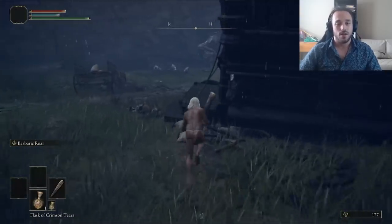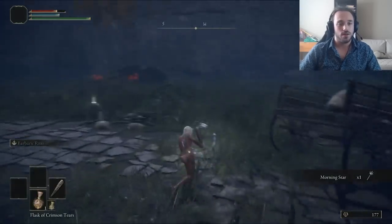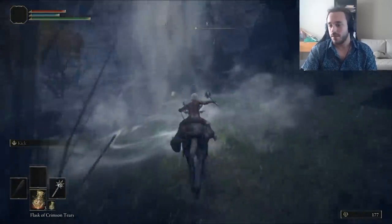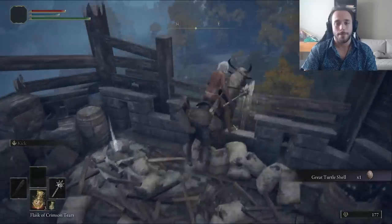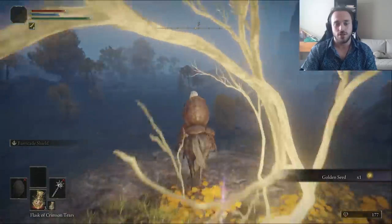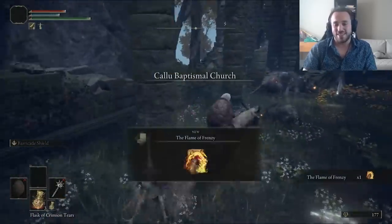Since our stats are pretty low at the moment, we need some weapons with low stat requirements. There's a really good one in the Weeping Peninsula — the Morningstar. We used it early in the Edelgard run for a hammer with a bleed property. Technically we're two strength short of the requirements, but by two-handing the weapon, we get a 50% strength boost for 15 strength. Then we grab the Dog Shield from the Leonardo run, which boosts stamina recovery by 8% even when it's just on our back.